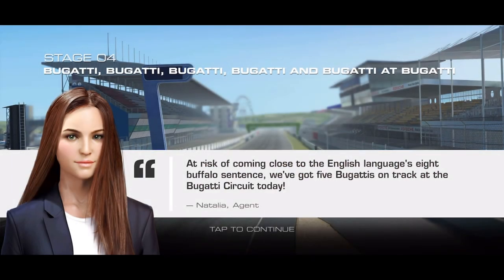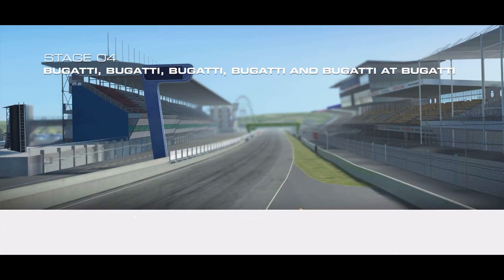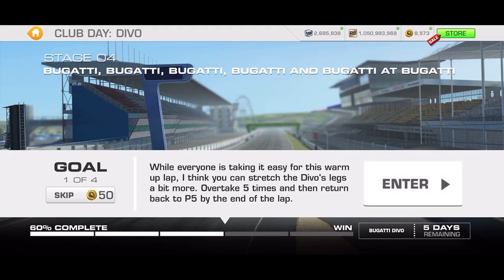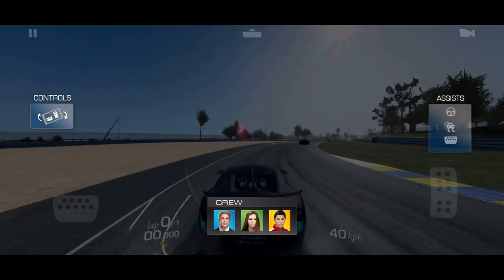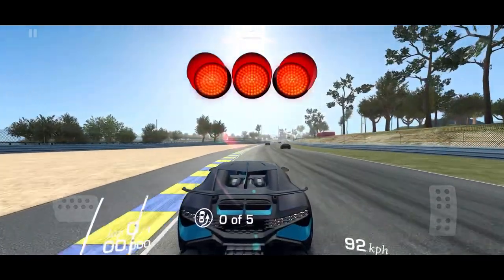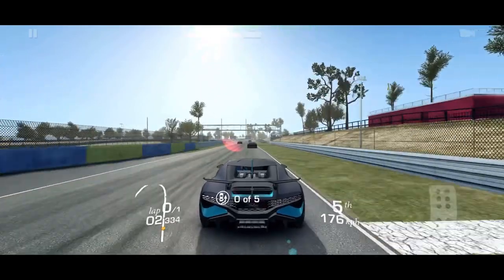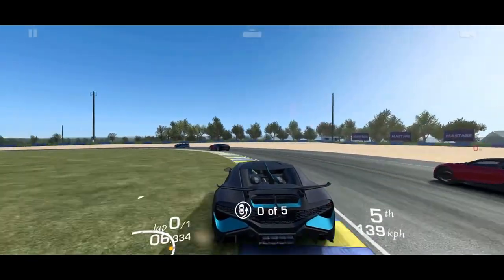Hello and welcome to Stage 4 of Club des Devo, where fittingly we find ourselves at the Bugatti circuit in Le Mans, France. It's a nice place - I've actually been there once. For this first race, I kind of consider it a nonsense stage because you have to pass five people and then go back and let them all pass you, which is just obnoxious, but oh well.